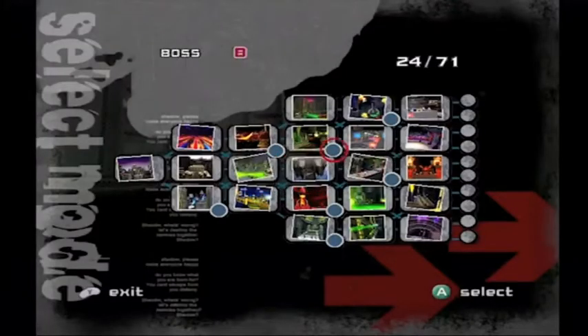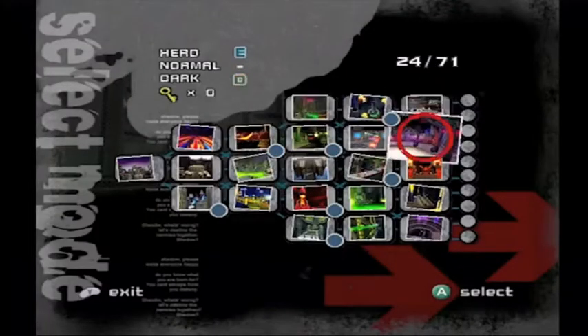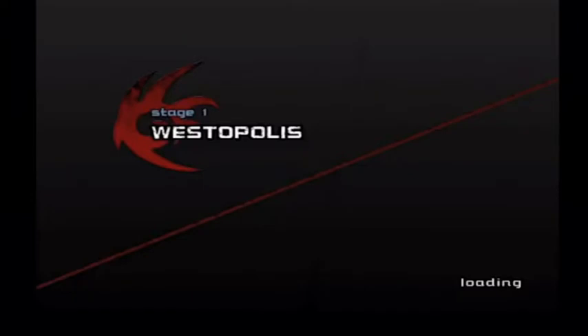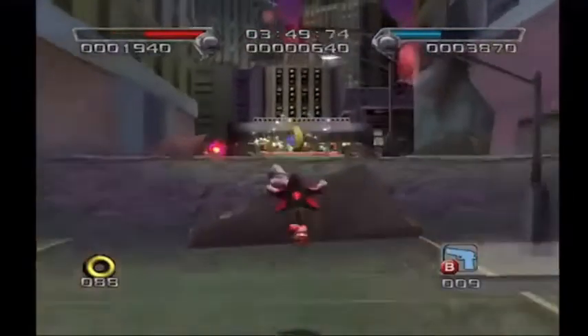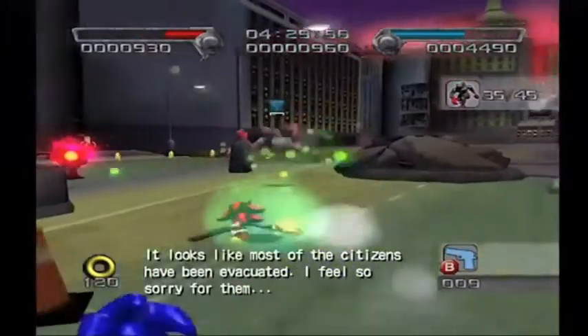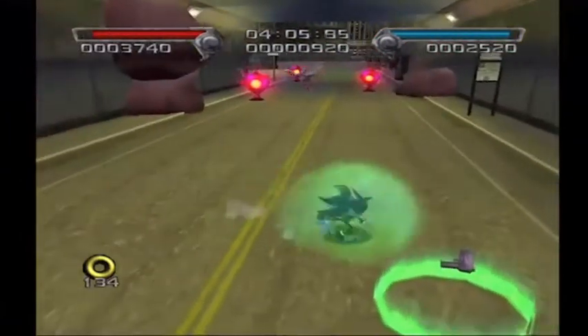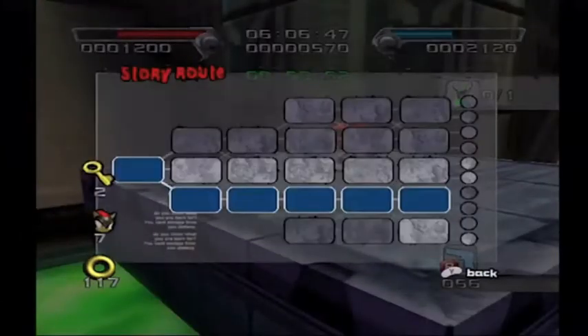Not including the last story level, Shadow the Hedgehog contains a total of 22 levels. A single playthrough will only have you travel through 6 stages, depending on your allegiance. Your journey will always begin in Westopolis, where you can either head to the gold ring and continue being neutral, help Sonic take out all the aliens to be good, or take out all the gun troops to be evil. To reach a particular stage, you need to complete the correct mission in the previous stage.